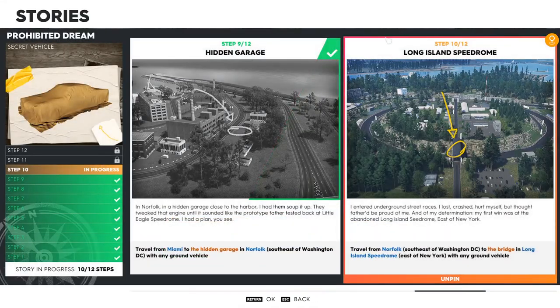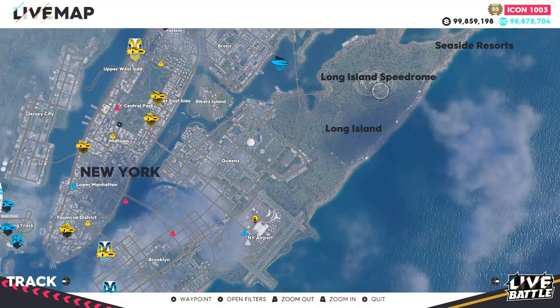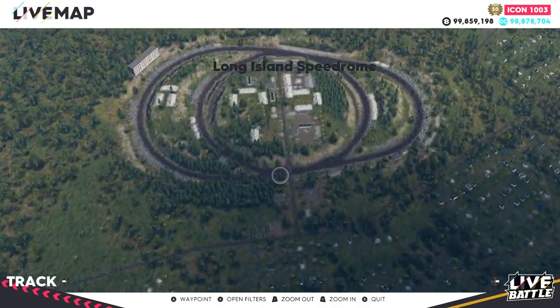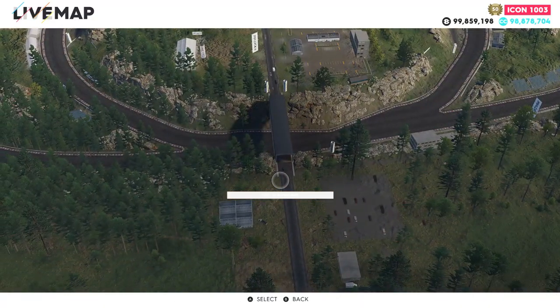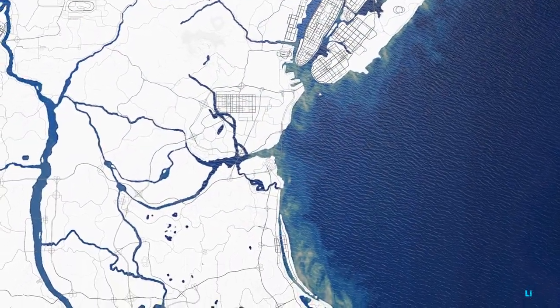Step ten — Long Island Speed Drive. Travel from Norfolk, which is southeast of Washington DC, to the bridge in Long Island Speed Drive, which is east of New York. Once you find it in the top right — it's two circles, like a Venn diagram. Zoom into that and ping just before the bridge so your waypoint actually works.